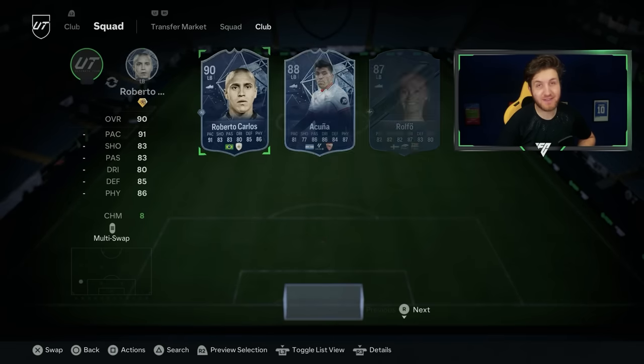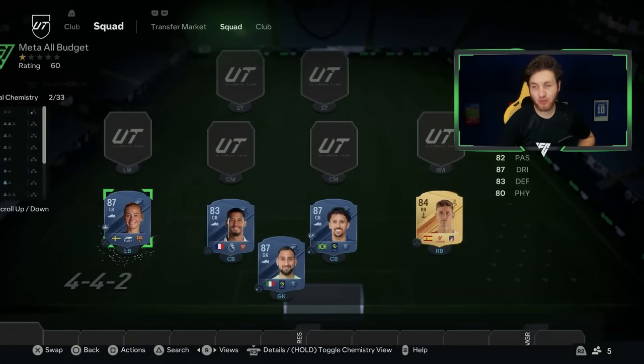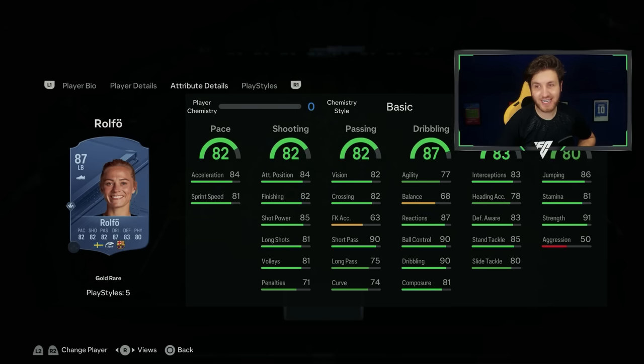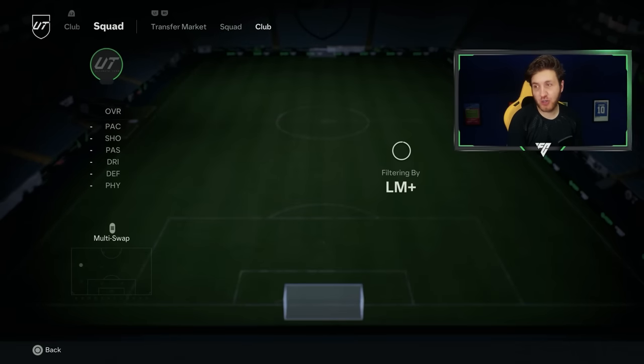Moving on to left back — a player I've been raving about all month — it's going to be Rovo. A mid-tier option here in game right now; great card, around four star, five star. She's outrageous — if she gets an inform I think she could break this game. Look at those stats: 91 strength right there. She hasn't even got five star skill moves and she's got the playstyle plus Trickster — she is good.